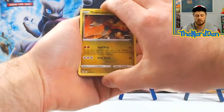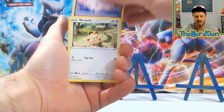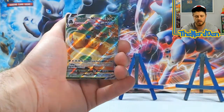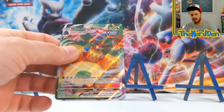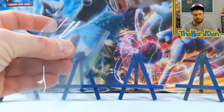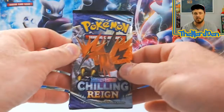From our first pack — Plusle, Munna, Meowth, Basculin — into a Rillaboom VMAX! That is what I am talking about. Wow, it is about time we pulled something. Look at that — a Rillaboom VMAX from the first pack out of the last box! This is bringing me some hope.